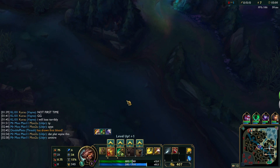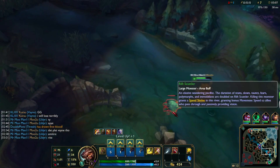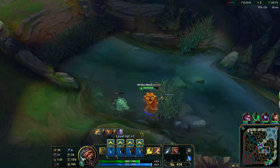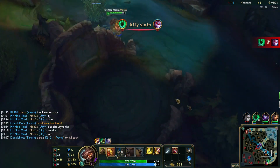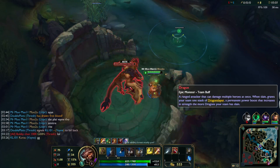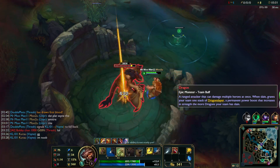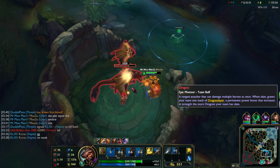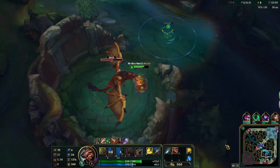Make sure not to level anything up until after you've taken Scuttle. Once you've warded appropriately, put another point into your turtle stance and start attacking dragon, again initiating with your tiger stance and switching to turtle as soon as possible. As soon as you take any amount of damage, use a health potion. You can also smite dragon early since it will be ready again by the end of the fight. Make sure to keep an eye on the minimap to check for any possible surprise attacks.